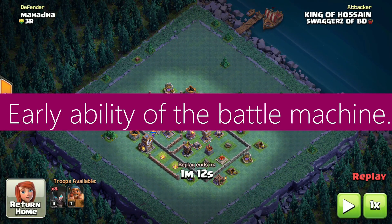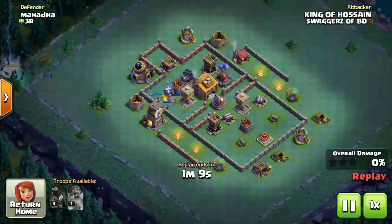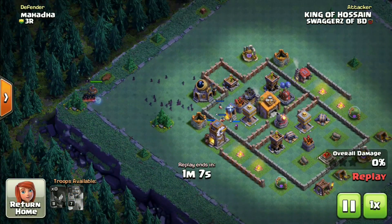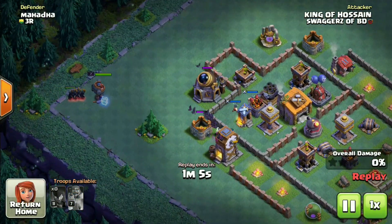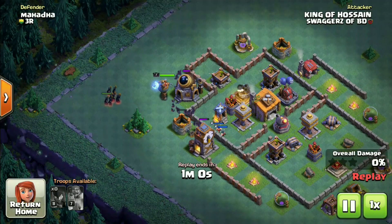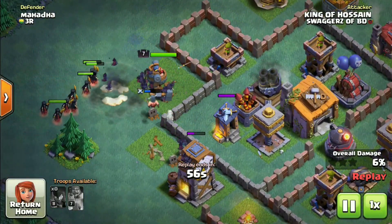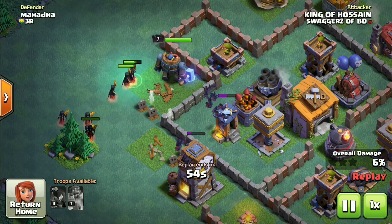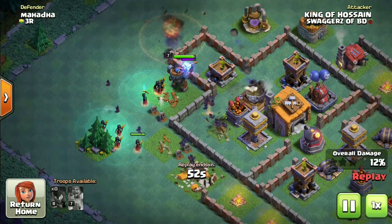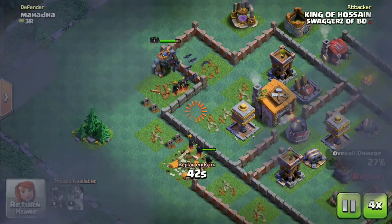Tip 7: Early ability of the battle machine. Using the early ability of a battle machine allows you to boost the machine. As you can see, I have dropped the battle machine a little bit further from the base and used the ability — this helped me to destroy more buildings. So always use this trick to get an extra boost, and you will be able to use it again after a few seconds.